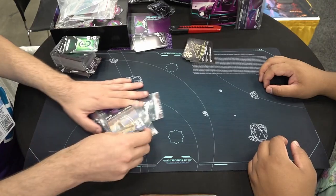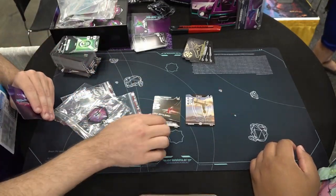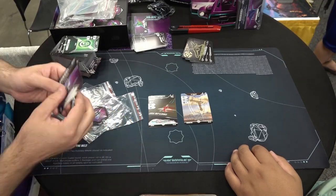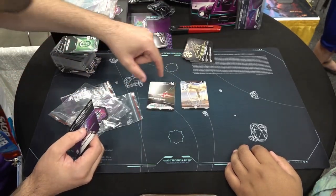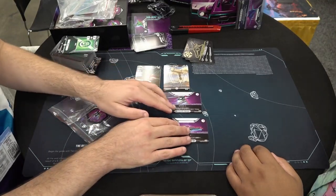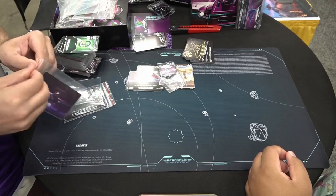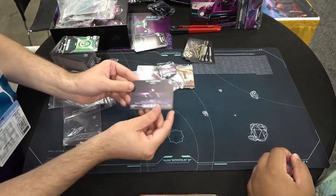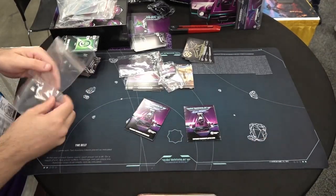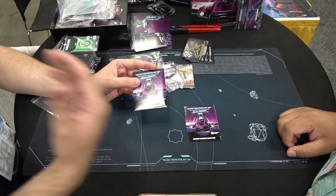So everybody who backed the Kickstarter is going to get these items — this is the Kickstarter pack. In there we have two alt art cards: this is Jax's signature card and this is Theo's signature card. All the game's art is done by me. There are also two generic pilots that we want people to have fun with. Everybody's going to get a plastic card from the Kickstarter — this is Alice Drummond's plastic card. As a gift, I'm giving everybody two of these.